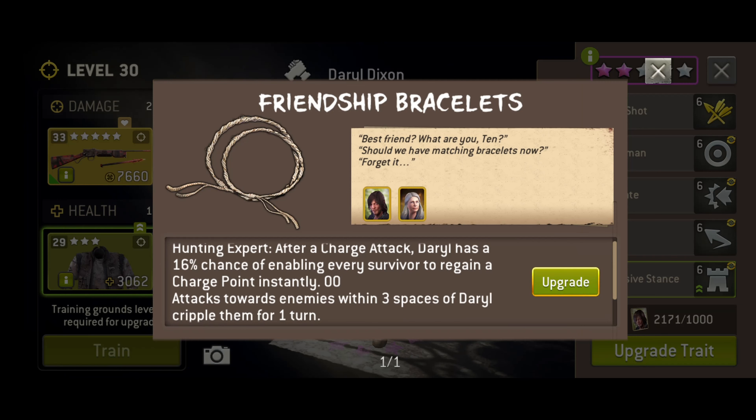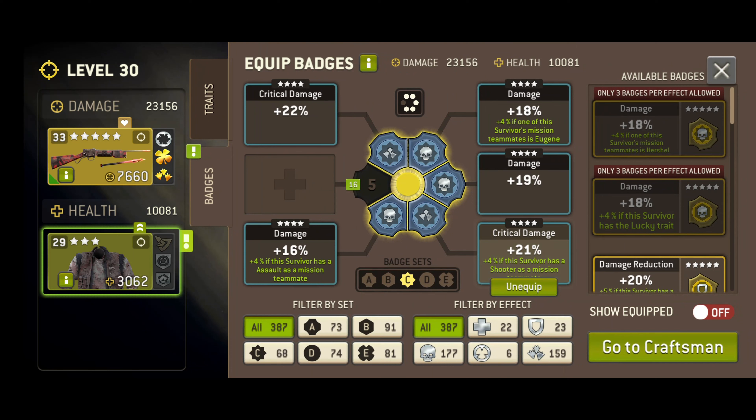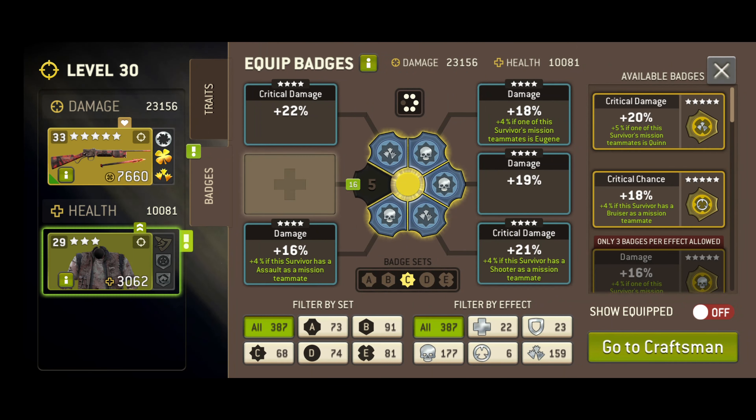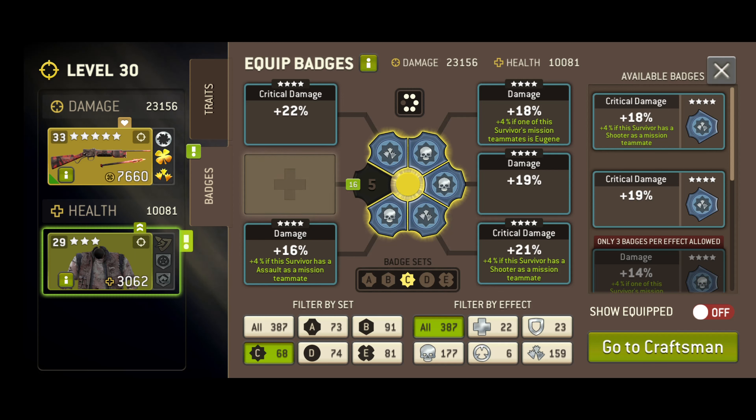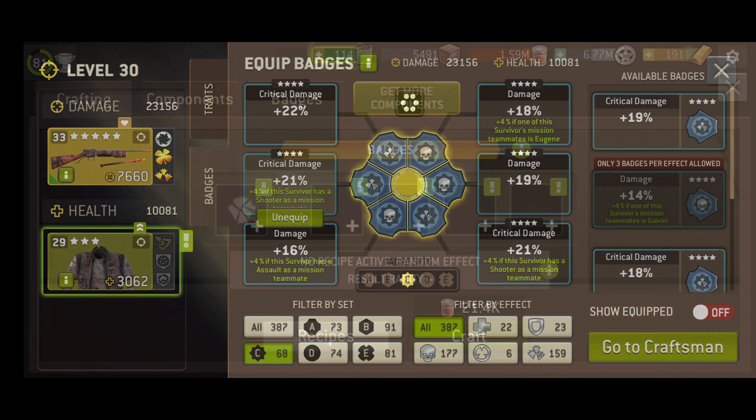You have virtually no chance of getting critical hits with standard attacks, no matter how much you boost the chance. Similarly, while health and damage resistance might seem like natural additions for bruisers, and they certainly are up to a point, you will at very high difficulties have your green health bar reduced to red with one hit no matter how much you try and buff your resilience.